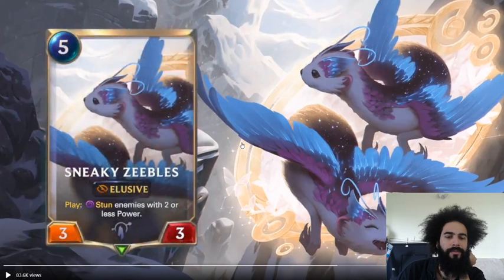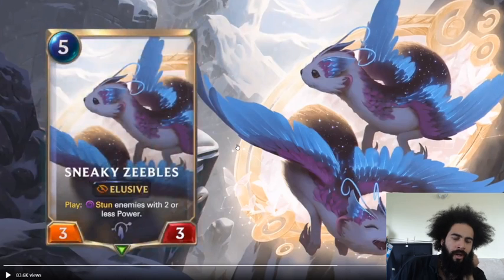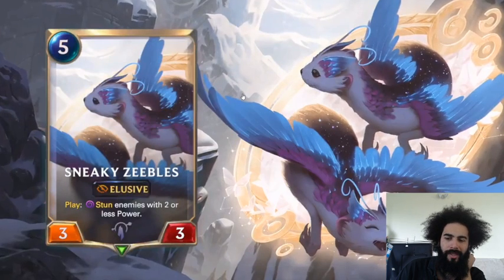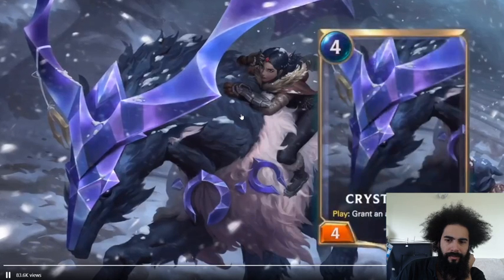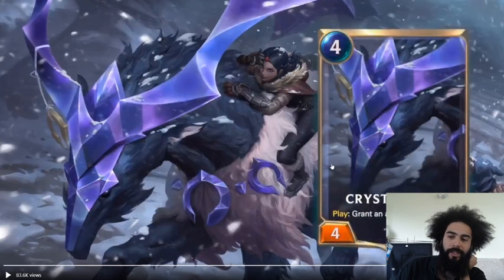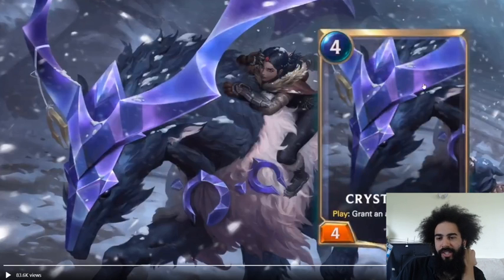Targon is getting more elusive now. There's a 5-drop: on play, stun two enemies with two or less power — but it's still elusive. It can work but I don't really see it being that viable. Crystal Avax — four-drop, 4/4 on play, grant overwhelm. This is just good. Stats-wise it's amazing, just perfect. And it gives overwhelm which is strictly good — giving something overwhelm is just better. So this is just a good card, like an auto-include pretty much.